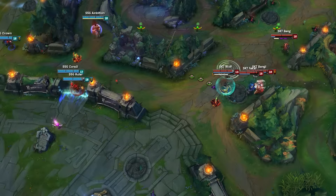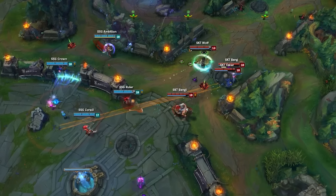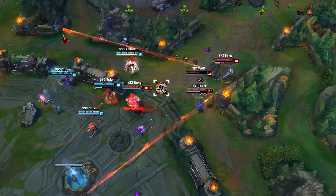As Ambition and Crown are returning to their base from pushing Duke back in the top lane, SKT managed to catch Ruler with an undertow from Bengi's Olaf and a deadly flourish from Bang's Jin. Since Ruler is one of the highest threats on Samsung, SKT see this as an opportunity to start a full-on fight. Bang's Jin opens up with Curtain Call, and Bengi Ragnaroks in for Ruler.